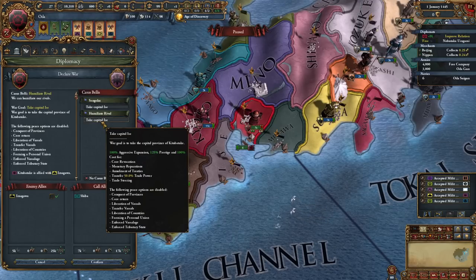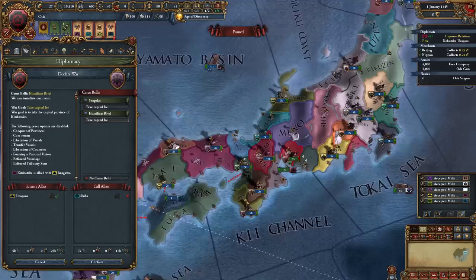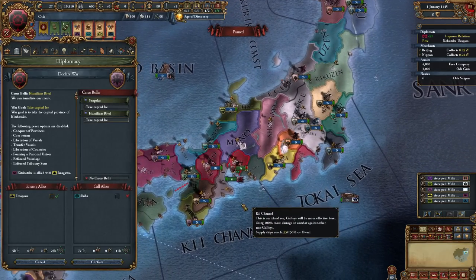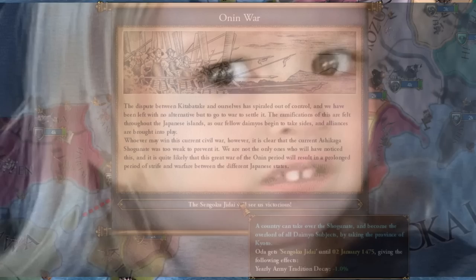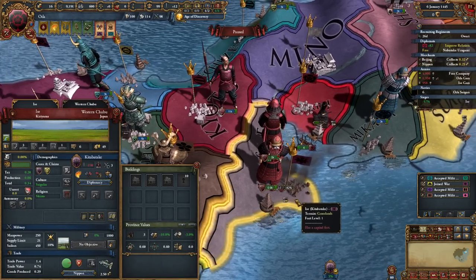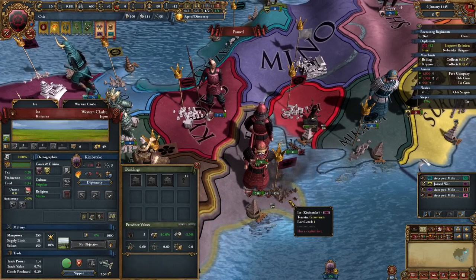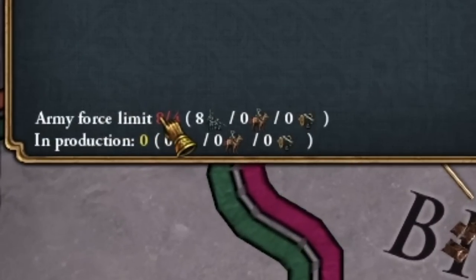Initially we fight wars only for humiliation — we don't conquer, we humiliate. Japan needs a lot of monarch points at the start, and that's what we care about. In the provinces we leave one unit each so that the enemy does not recruit new troops. We break our opponents one by one. I'm going with another war, and yes, I have a little too many troops, but we're not worried about that.